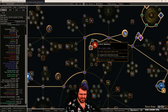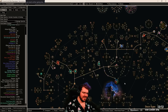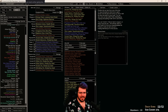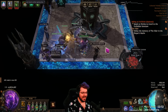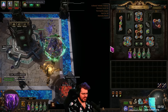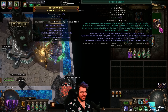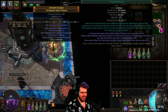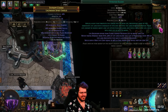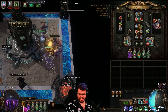Moving on — we've taken our instant leech node again, absolutely worth four points, fantastic. We also gave up our third spectre entirely for now; we might be able to get it back later. I had to anoint Charisma because I dropped Vitality and instead put on Petrified Blood, which needed more mana reservation reduction.